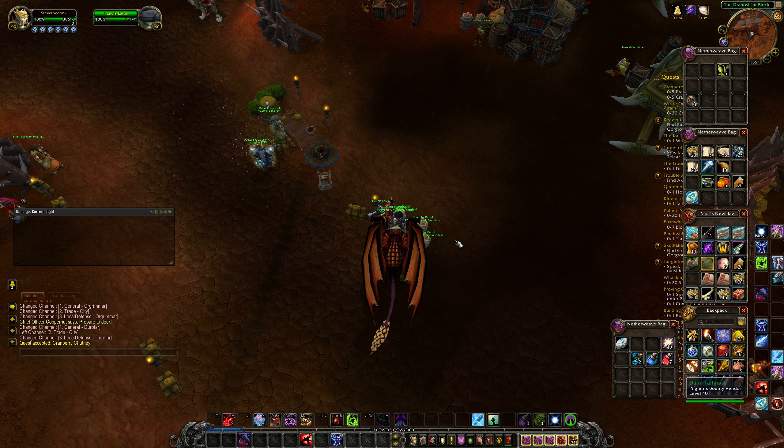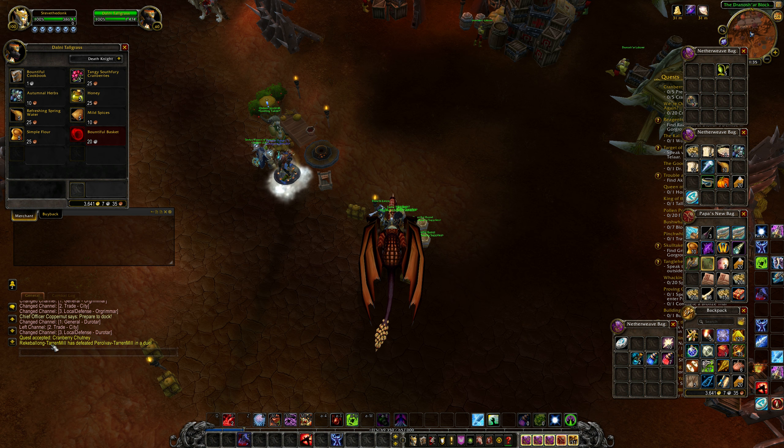Essentially with this quest, all we need to do is first obtain the Cranberry Chutney recipe, which you can do by speaking to any of these NPCs around here, obtaining the Bountiful Cookbook — and inside it should contain the recipe for Bountiful Chutney.